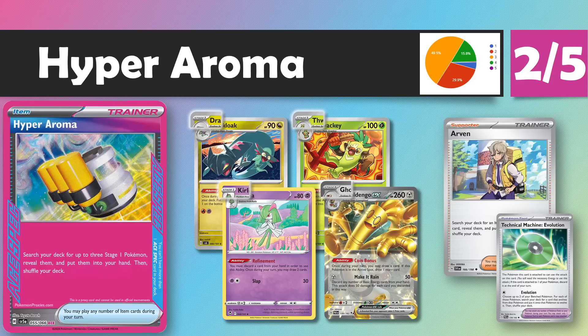The first A-Spec we're going to look at is Hyper Aroma. It's an item card that lets you search your deck for three Stage 1 Pokémon, reveal them, and put them into your hand. Quite a simple effect but pretty powerful. We've seen some very strong Stage 1s over the past couple of years, particularly Curlier and things like Goldengo. There are a couple of really powerful ones in this set as well — Dracloak and Thwacky both have very strong abilities, so you can see where this A-Spec might see some play.